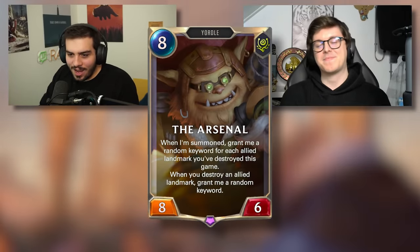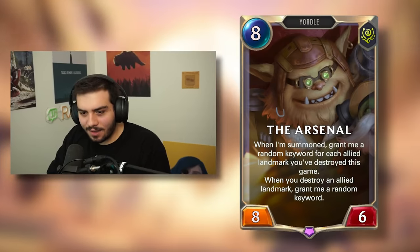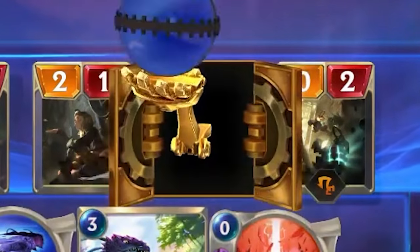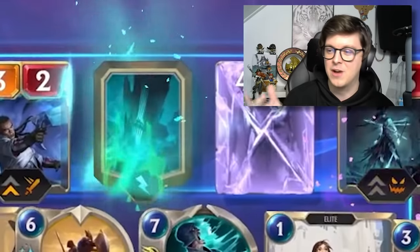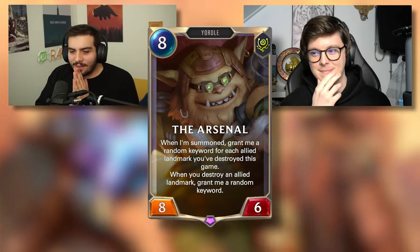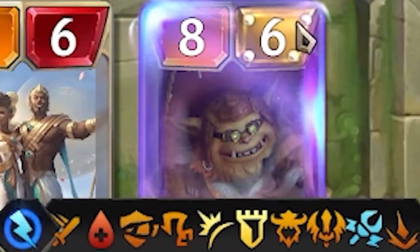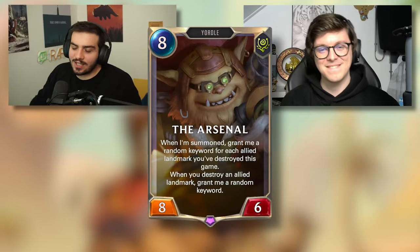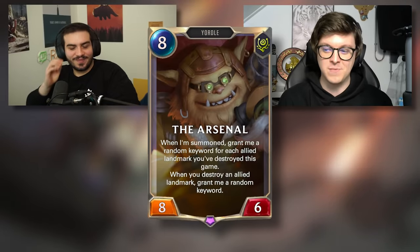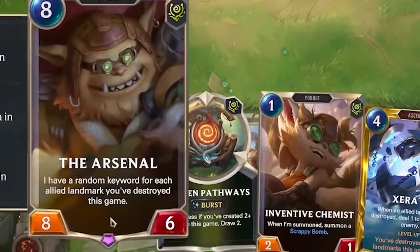The Arsenal. An 8-mana 8-6. When I am summoned, grant me a random keyword for each allied landmark you destroyed this game. When you destroy an allied landmark, grant me a random keyword. What is a landmark? Landmarks are not units and not spells. They're non-interactable cards on the field, and they either have an effect or they have a countdown effect. A countdown is, for example, in two turns summon a 2-2, and then it explodes and that will be a destroyed landmark. It's a Yordle. I'm going to go with this card is probably on the better side. It looks like it could be a pretty good finisher for a deck. You're going to put this into a deck that you run a bunch of landmarks in. So I'm going to go with it's pretty decent, but not like meta breaking. Yeah, you're absolutely right. It's a good finisher for a very specific deck. And as I said earlier, regions really matter. The best landmarks in the game are in Shurima. So if you pair this card with Shurima, it's a very good finisher.